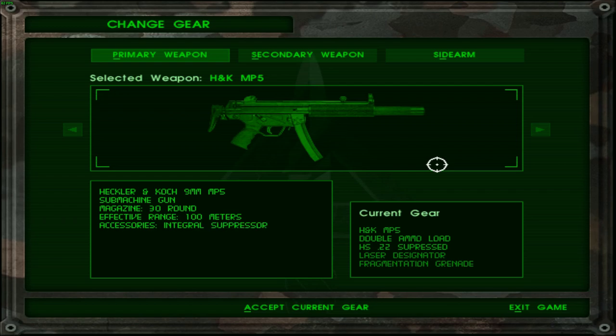I suppose the fire base is like a forward operating base or something along those lines. Now, why am I being given a Heckler & Koch MP5 here? No — this gun sucks. I'm supposed to take enemies out from across the river and this gun's effective range is only 100 meters. It's practically a pistol with automatic fire capability. I do not want this gun.